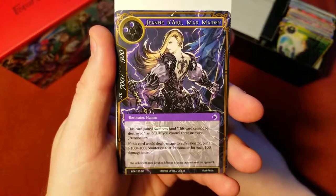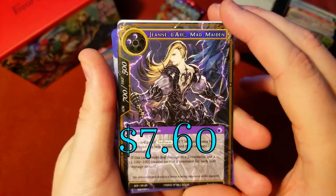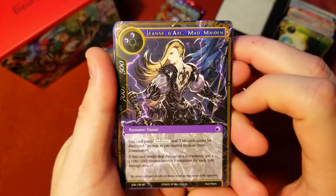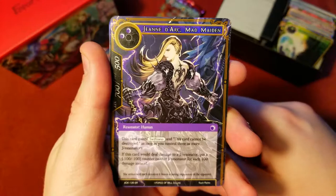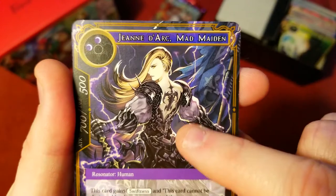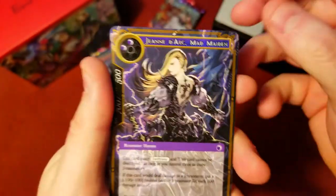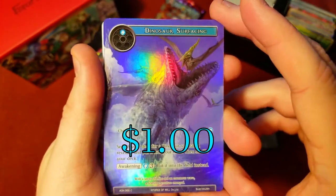Oh yes, we got her! The Arc Mad Maiden - this is one of the best ones you can get as far as super rares go. If you get the full foil of her she's worth a pretty penny, but I think she's like three dollars by herself. Glad I pulled her - definitely wanted to get her. Love the artwork on this one, what a back tattoo - that's sweet! And a Dinosaur Surfacing common foil.